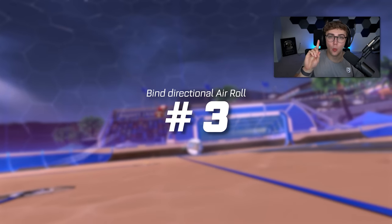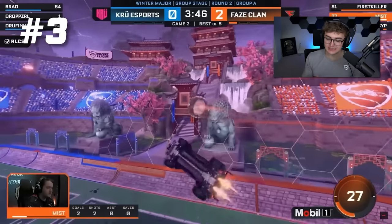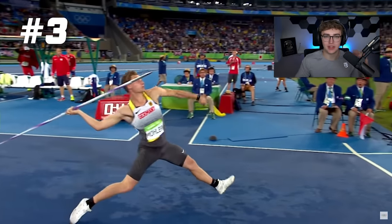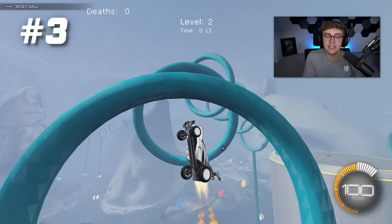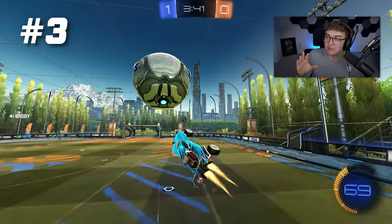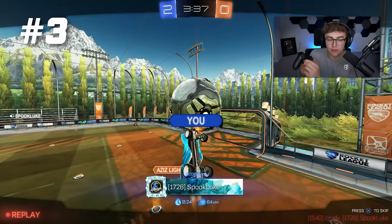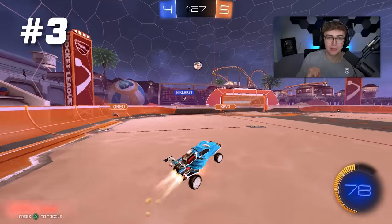Number three: bind at least one directional air roll — meaning Air Roll Left or Air Roll Right. Most pros still only use one primary air roll, the same way in most sports you're a righty or a lefty. You really only need to spin one way to get 90% of the efficiency and movement down in game. You absolutely want at least one directional air roll — it doesn't matter whether it's left or right. Me personally, I use Air Roll Left. Directional air roll doesn't require you to push down your joystick, so it frees up your joystick while in the air, enabling tornado spins and complicated air adjustments.